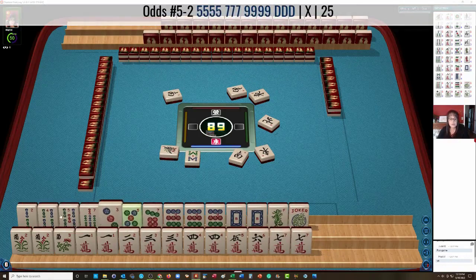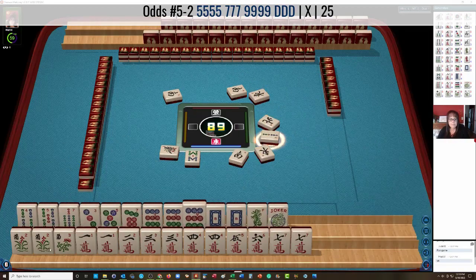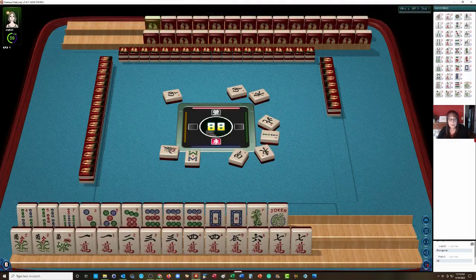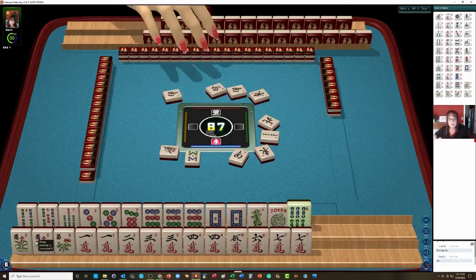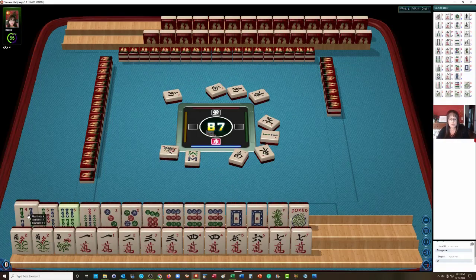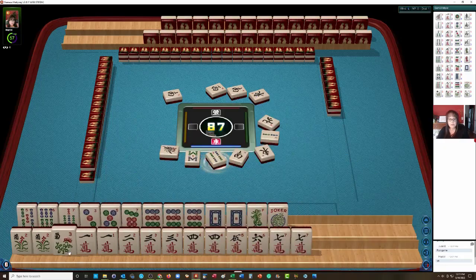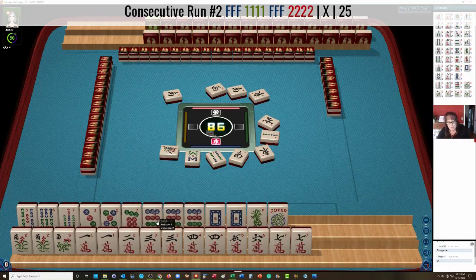Let's discard the 2 Bam — 2 Bamboos. It would be nice if we could use these flowers though. Let's see — 5, 7, 9 in mixed suits. 6 Bam right there. Let's let the 4 go — 4 Bamboos. Trying to figure out how we can use these flowers up here. Maybe I should have kept that 8 Bam. We could have done 6 flowers with 8, 9 in mixed suits. Maybe we'll get an 8 crack.